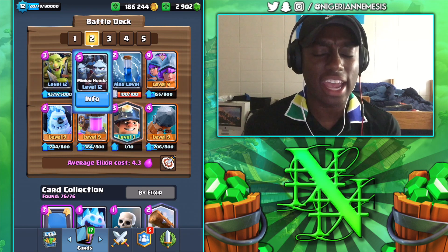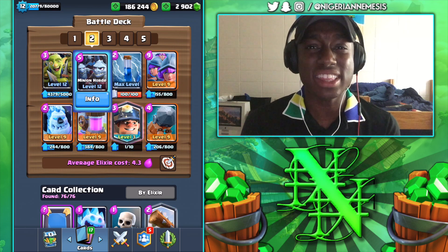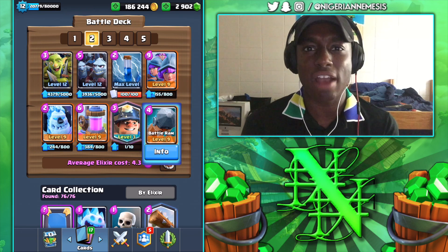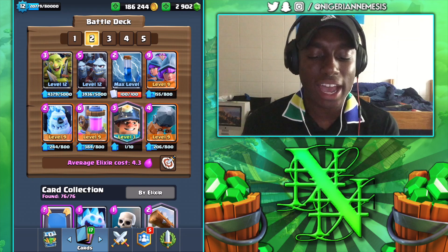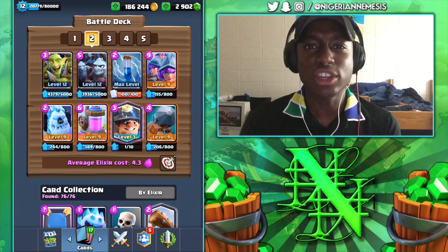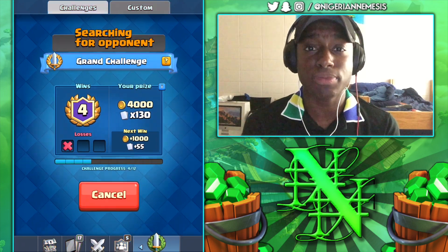You also have the Goblin Gang and the Minion Horde as very good defensive cards. The Minion Horde can shred through even the biggest tanks in the game. Then you have the Battle Ram — in double elixir time, if you get the Battle Ram down on one side, split with the Three Musketeers, and then the Miner on the opposite side, you can do so much damage. Let's hop into some gameplay and see if we can get some wins.